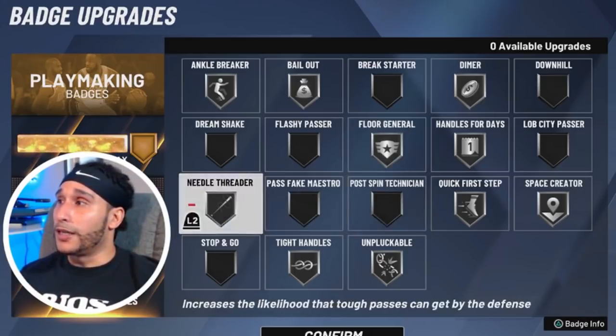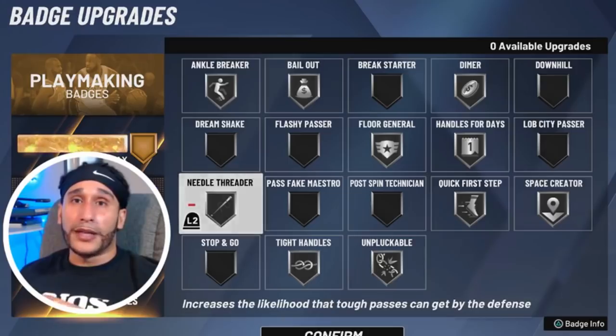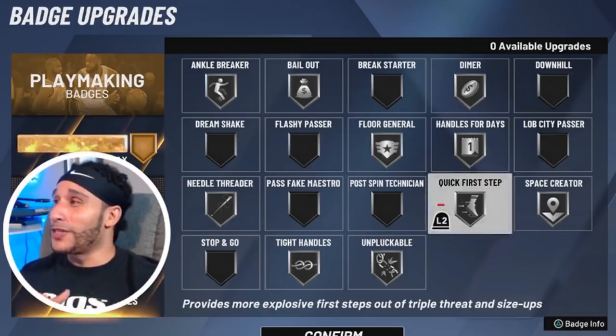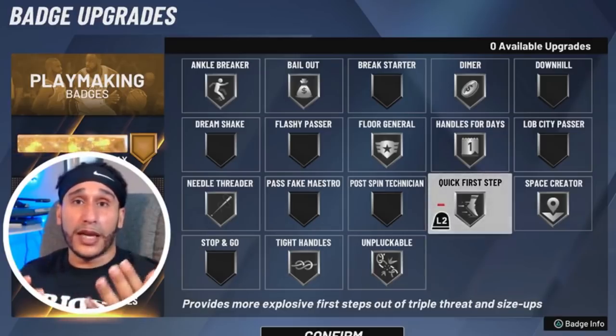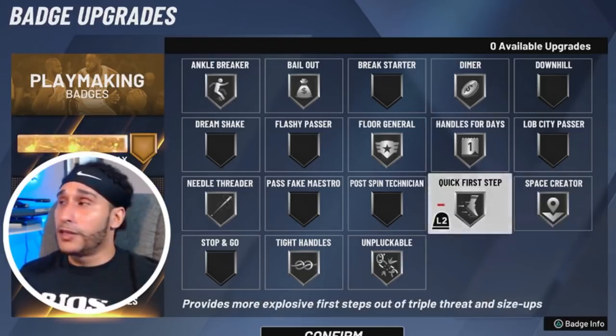Needle Threader — when you're running pro-am, needle threader seems like a gold-level badge. When you combine the speed of your pass animation from Dimer with Needle Threader, that pass is almost like a straight dart to your teammate. Something for you guys to consider — let me know what you think about Needle Threader. Quick First Step is another badge I would equip at the highest level, hands down. Quick First Step is one of those badges you want at the highest level, and I'm sure the majority of the 2K community agrees.